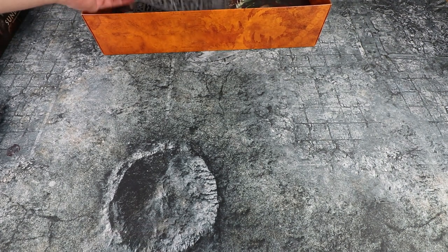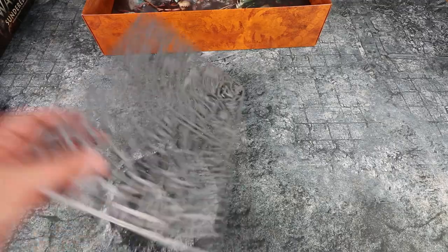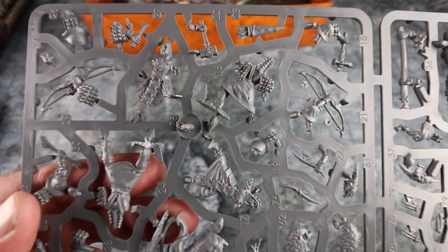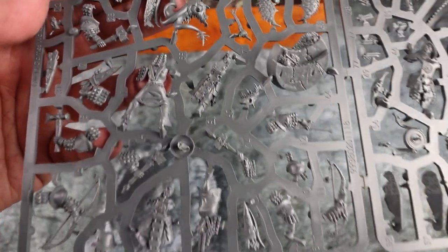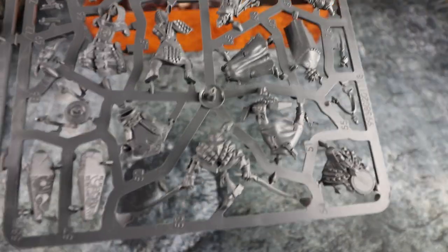What is new are the two new warbands. We've got the Jade Obelisk - the weird kind of Tzeentchian court. Let's have a close look at these because they look pretty cool. We've got a range of different weapon options on these too, to make them a nice varied force to play with. I'm looking forward to painting these guys up - they look a bit weird.